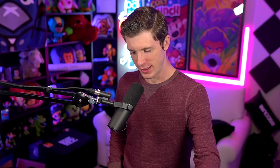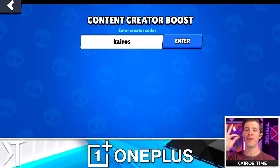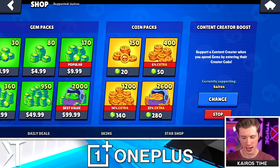Lou is available after tier 30 in season four's brawl pass, and the time has come for me to actually eat ice or something like that. But we'll get to that in just a moment. Step one: whenever you buy the brawl pass, guys, enter code Kairos.